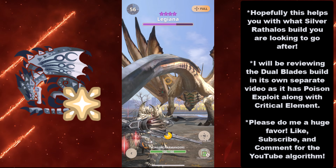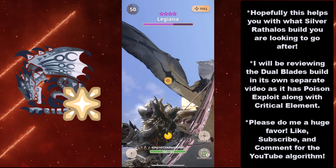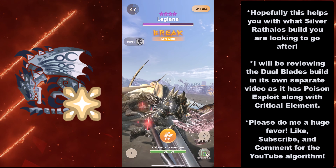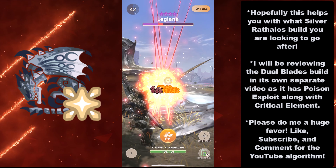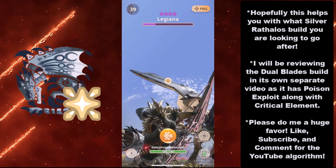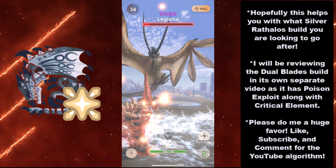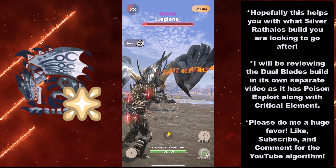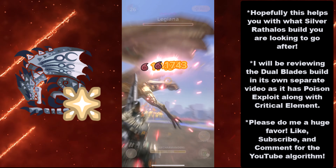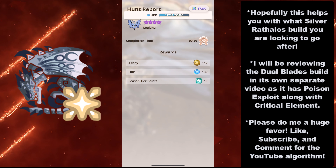That's exactly how you're going to feel when you use this weapon — blazing through your opponents with flame and power. Hopefully this helps you out with the Silver Rathalos build you're looking to go after. I will be reviewing the Dual Blades build in a separate video, as it has Poison Exploit along with Critical Element, which makes it unique. With that being said, please like, subscribe, and comment for the YouTube algorithm. Good luck on your grinds — hopefully you're all excited for Global to come out so you can finally make your Silver Rathalos weapons, but you're going to have to grind hard to get them to grade 10 or higher. I'll see y'all on the next video.